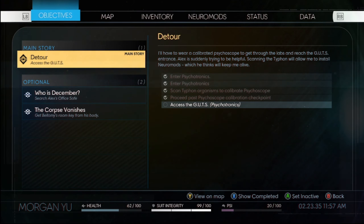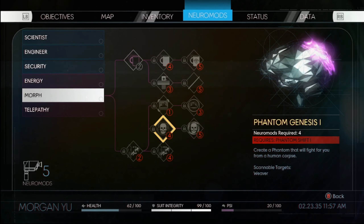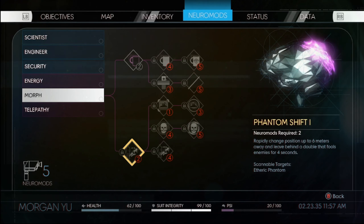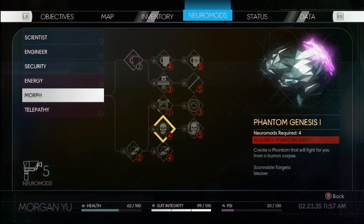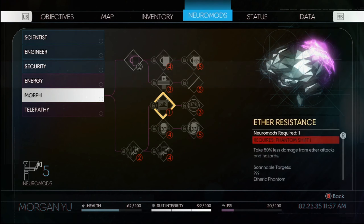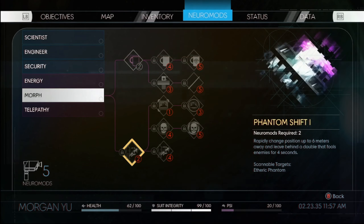Calibrated with the guts. Do I need power to get through the door? I got another morph power — create a phantom that will fight for you from a human corpse! Create a more powerful phantom from a human corpse — phantom type is randomly determined. Phantom shift — rapidly change position up to six meters and leave behind a double that fools enemies for four seconds. I kind of really want the ability to summon phantoms.